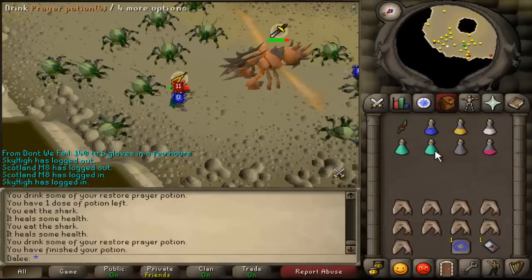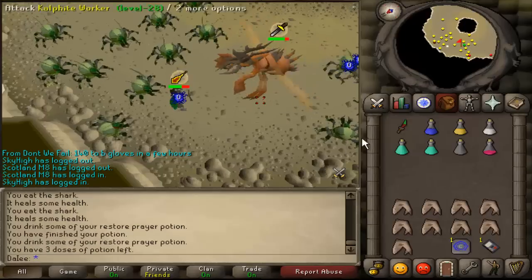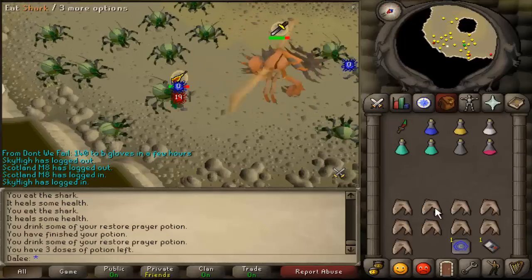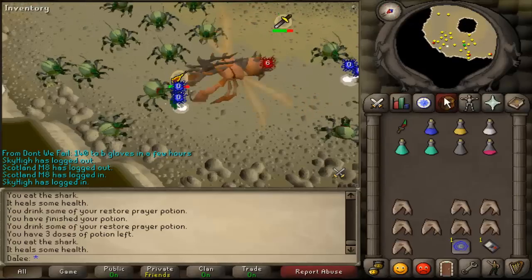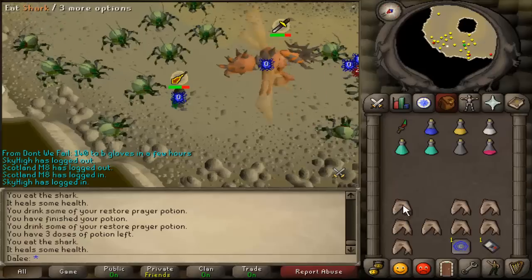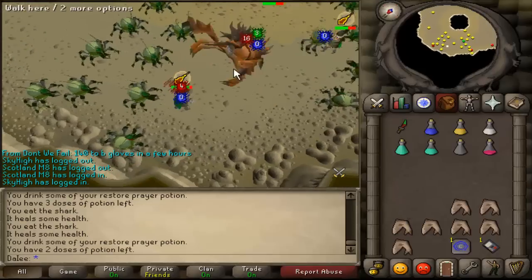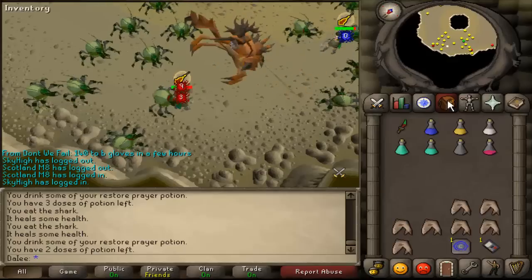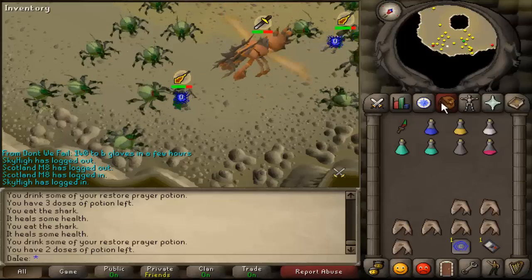This is as simple as the kill gets — I can't explain it any more than this. Keep your prayer up; do not let it drop. You want Protect from Magic on, Protect Item, and your best offensive prayer to output as much damage as possible in a short time, because she will kill you if you don't deal enough damage. We're just here tanking away in the 180-degree line — that's vital, remember that. And then you just kill her — it's as simple as that.